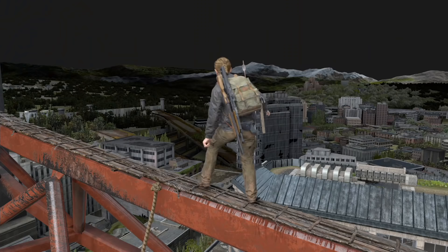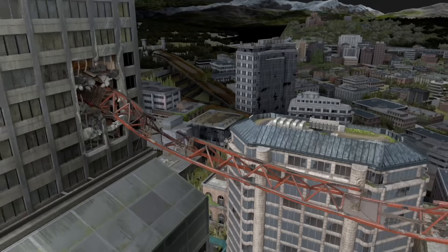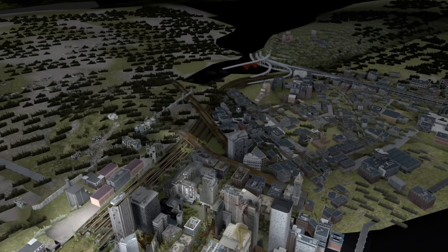Here's another viewer request — a zoom out of the scene where Abby is crossing the Sky Bridge. This map is very, very big.